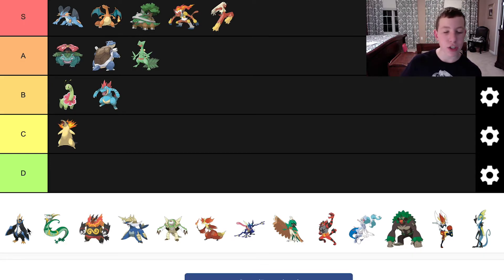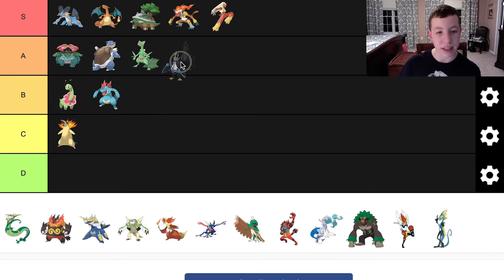Now, Empoleon struck me as — wow, that's unique — because it has a water-steel type. When do you see a water-steel type? You never see that. I love the spikes on the fins of Empoleon. I love the crown on it — how it's like the king of the penguins. I love that theme. I think Empoleon works really well. I'm gonna put it in A tier.